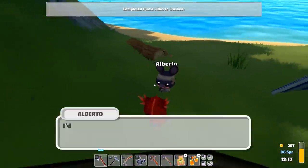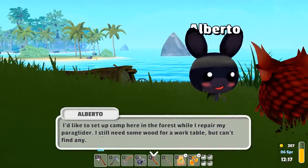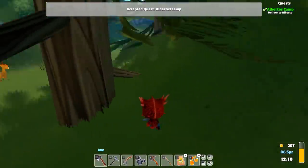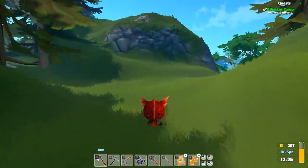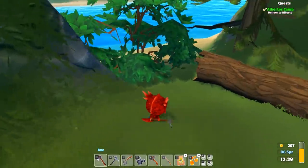'I'd like to get a camp set up here. I still need some wood for a work table — could you bring me 20 wood?' Sure, but not today. I've got stuff to do, guy. We've got to get back and sell some stuff. We don't have any money — we are broke.